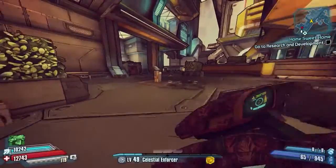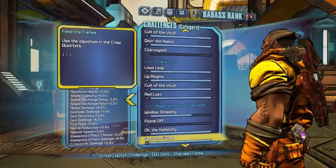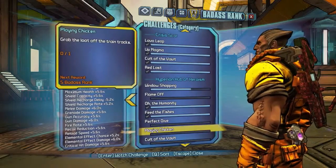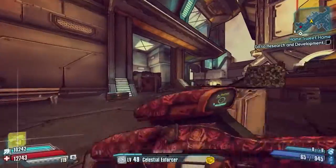Hello everybody, welcome back to Borderlands: The Pre-Sequel. Today I've got another badass rank guide for you guys and we're going to be doing plain chicken — grab the loot off the train tracks — and that is in the Hyperion Hub of Heroism.